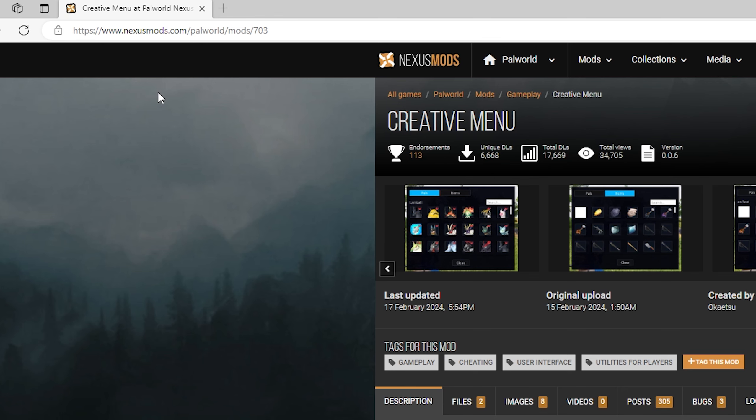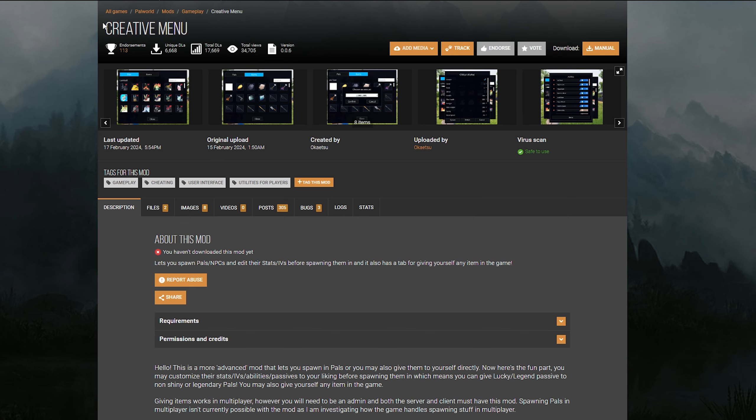You want to go to nexusmod.com/Palworld — that'll show you all the mods. But if you want to get to this exact mod, I will link it in the description down below. When you get to this page, you want to read the description area. This is most important because it'll give you the steps on how to download the mod.